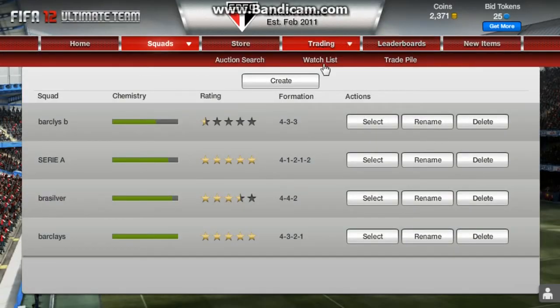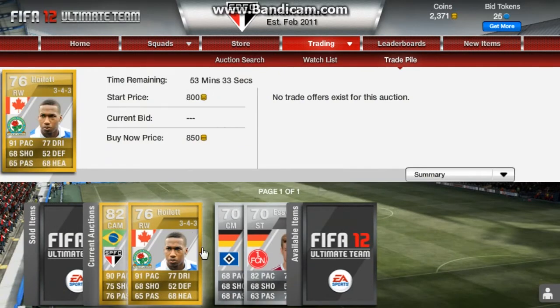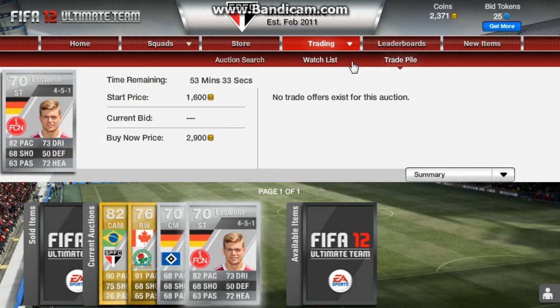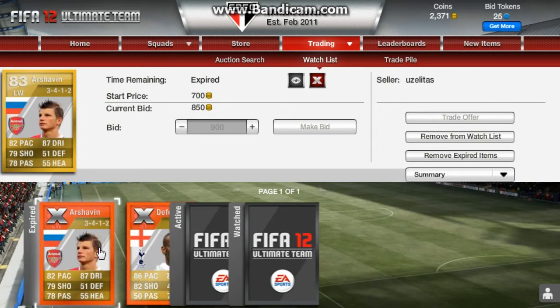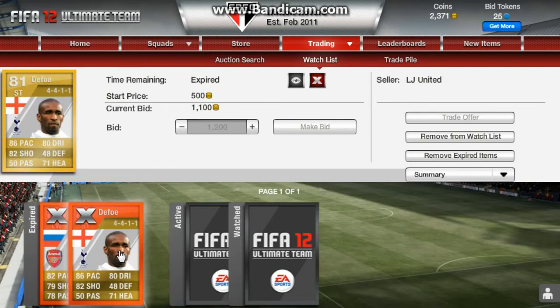Those are the teams I've had. In my trade pile just now I just have Lucas, Narhoylton, Stesh, and Eswain. I might check my watch list — I put bids in and that's pretty cheap. 850 coins — you can make a good profit off that. And then there's Defoe — I was going to get him just as a sub to come on but I'll leave him for now.